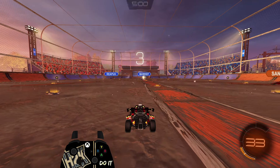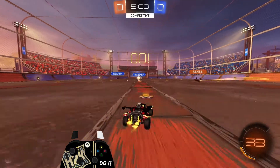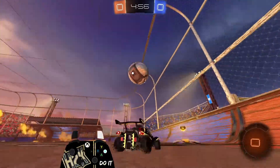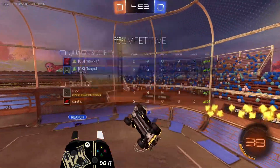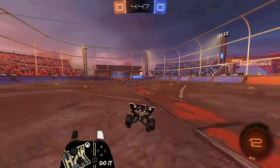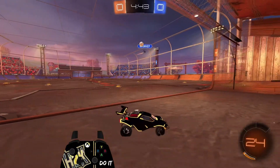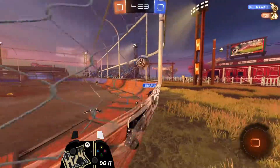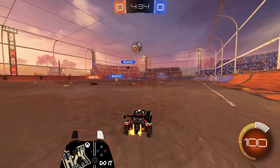Here we go. On the kickoff, I'm a pad guy — I like those pads. I grab the pads and immediately pressure the ball to show them I'm here and ready to make an impact right away. Rotating back, still playing on pads. Not going to go for that hundred — the opponent seems to have this air dribble — so we're just going to make sure to get a touch and rotate in the corner.